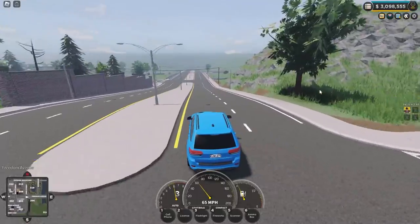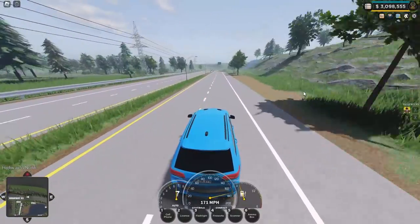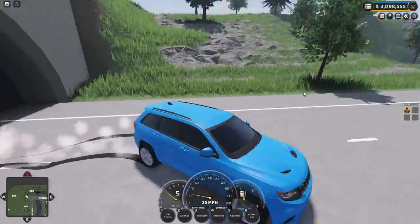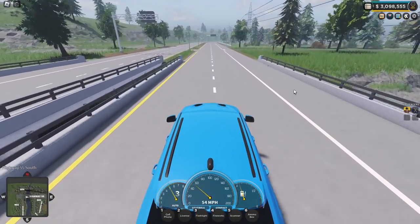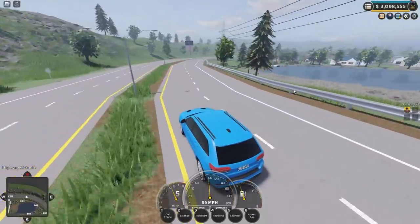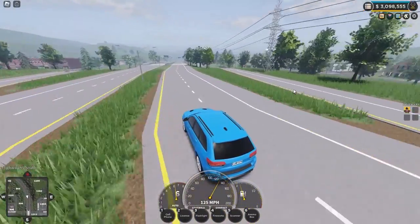The new Jeep they snuck into this update, which many people did not realise, is very slow at accelerating, unsurprisingly. However, once it gets going, it's got quite some pace to it. The vehicle, as far as I can tell, maxes out at above 190 miles an hour. The reason I can't give a specific speed is because we run out of road before we reach it — the vehicle only reaches around 190 miles an hour at the end of the highway. It could possibly be over 200, which would be absolutely insane.